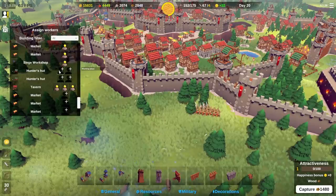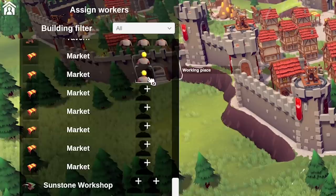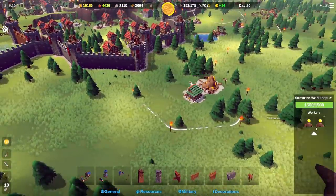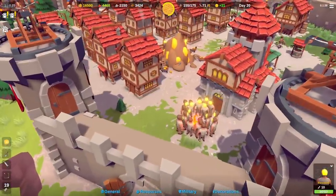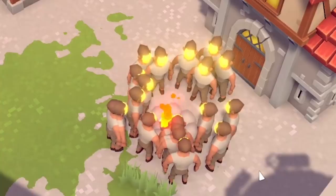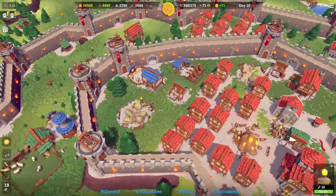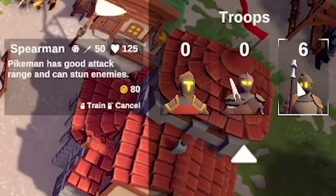Our hunter's huts and markets have no people assigned, so we'll add those. The sunstone workshop needs upgrading - upgrade and add a person. You can see these workers without jobs literally just stand on a fire until their faces turn yellow. I think I'll turn some of them into useful troops - I haven't got any spearmen so I'll train 15 spearmen.